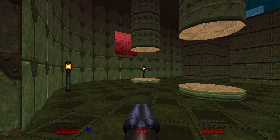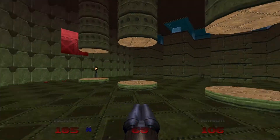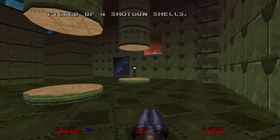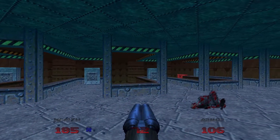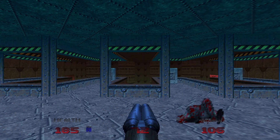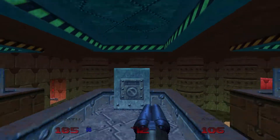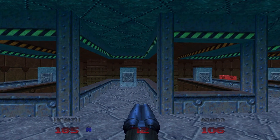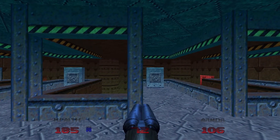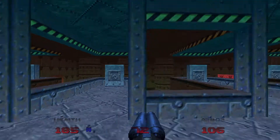Alright, hello everybody, we are about to access another secret level here. In order to do that, we need to activate these pillars in a very specific order, left to right. So we need to do three, two, one, and then four — wait, no, three, one, two, four. So three, one, two, four.